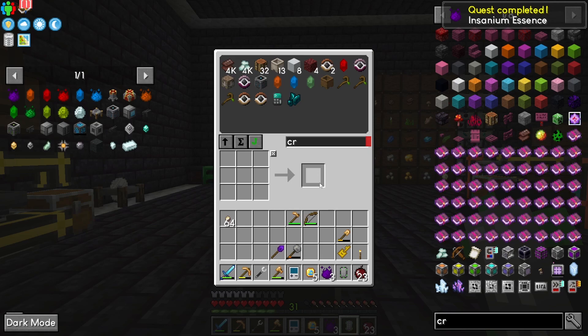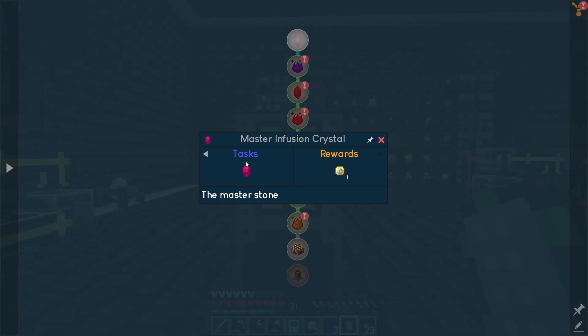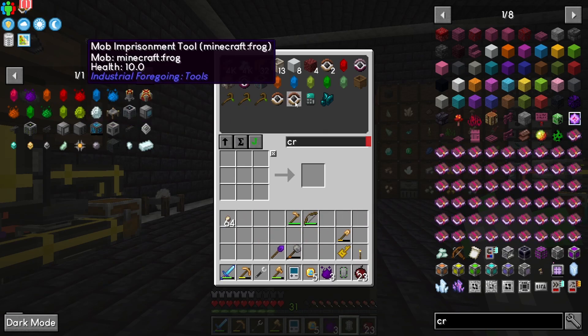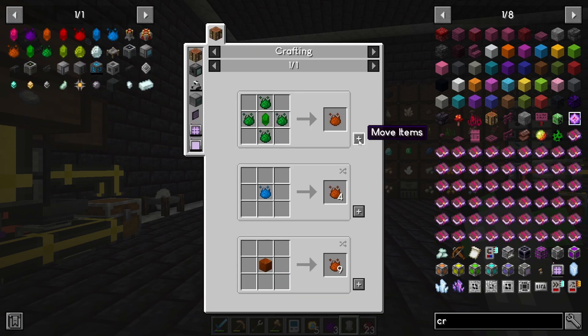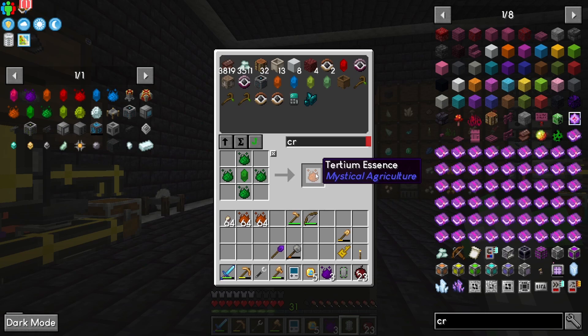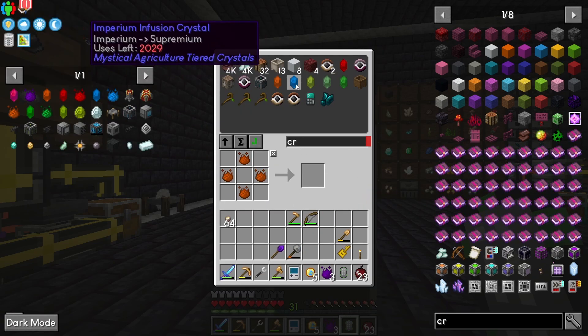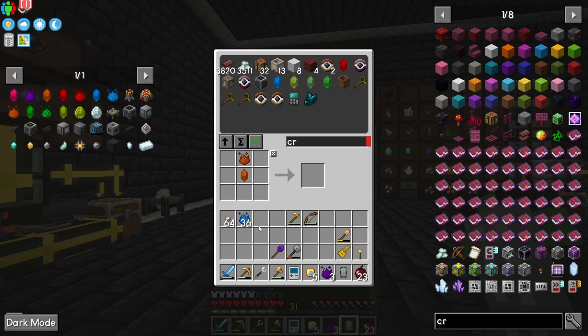We need one more for our crystal for our master crystal — so let's do it all over again. We're out of the inferium — so whatever we get out of this is all we're getting. I think we'll be okay though. We needed two more or one more — we should be good. All right let's get some more insanium, let's get our red crystal in here. That's five — master infusion crystal with our red deal. There we go, we don't need any of the other crystals anymore, and we have an insanium left over — that's insane.